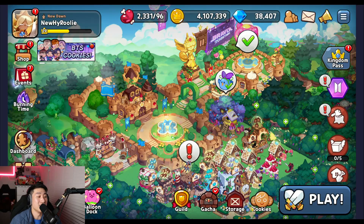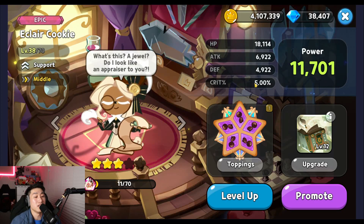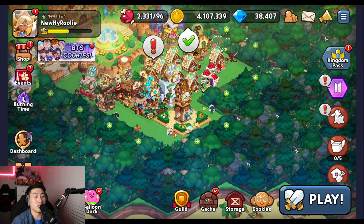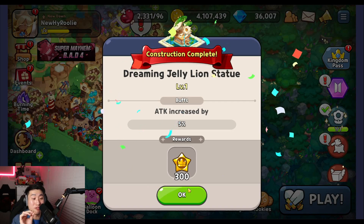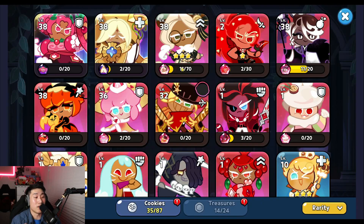Let me show you real quick. Looking at my Eclair cookie — it's level 38, three-star promotion — you can see the attack right now is 6,922. Once I build this landmark... alright, I've built the Lion Statue, and you can see the attack has been increased by 5%. Now back to Eclair, you can see the attack has increased by more than 300.